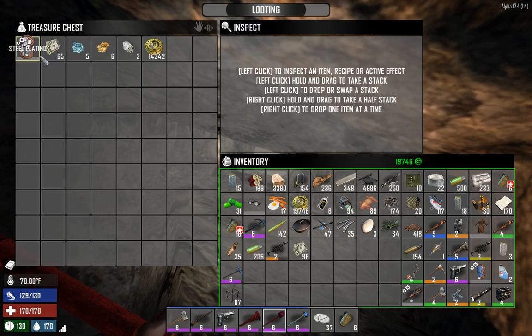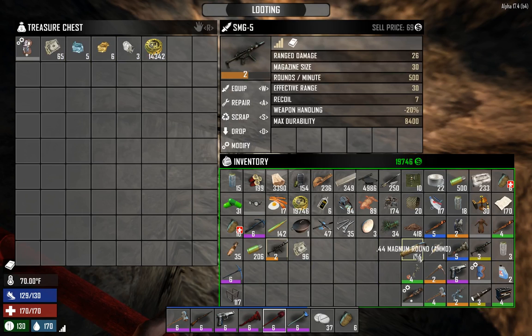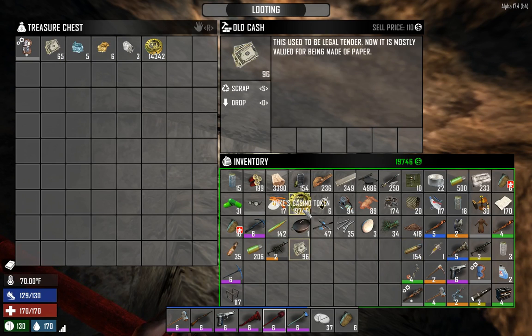Here we go again — Seven Days to Die Alpha 17.4. We looted Jennifer's treasure map and cleaned up our inventory. As you can see, we activated the second Jennifer's treasure map. This is the loot that's in there: my steel plate, and this pays for the SWAT helmet, plus extras from the other one.